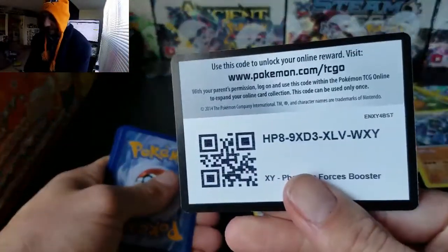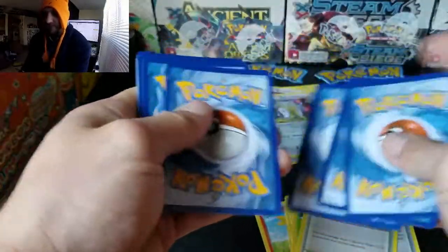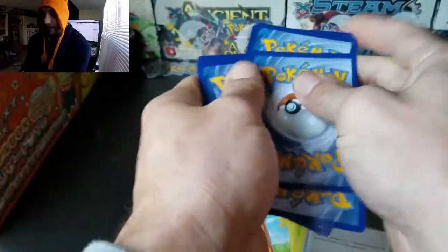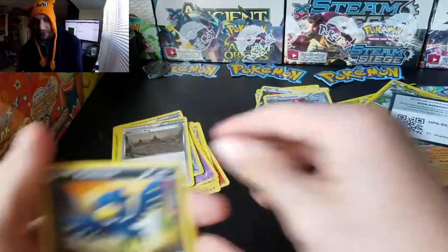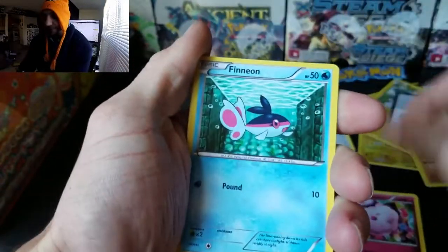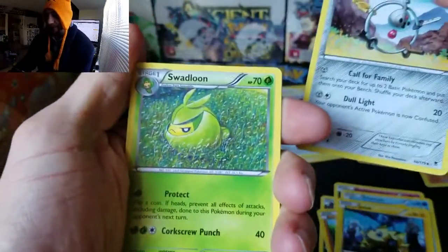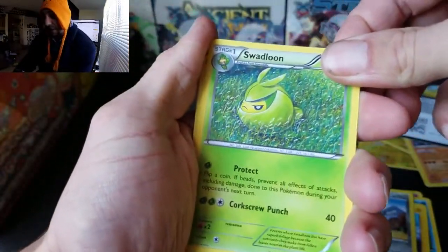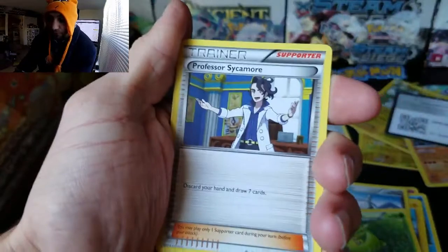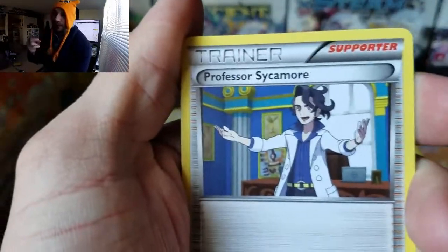Here's a code card — I know someone's been asking me constantly for them, so I'm going to give them out somehow, some way — maybe via Instagram. I do have a few thousand followers on there. Then from Phantom Forces we got a Liepard, Joltik, and an AZ card — that's a very good card. I only had one; I'm glad I got a second one now.